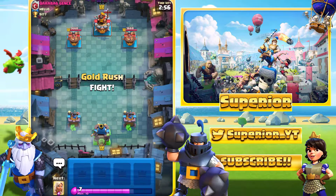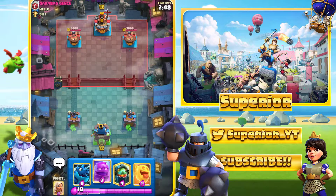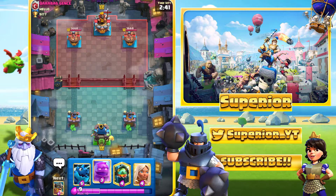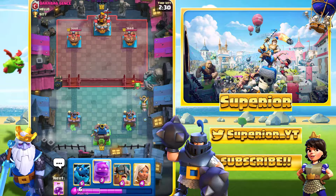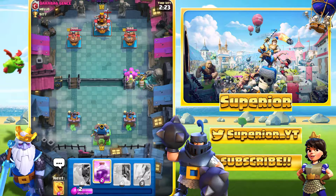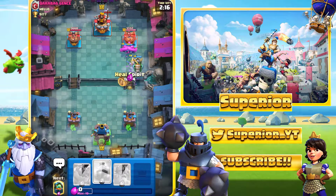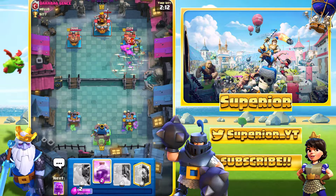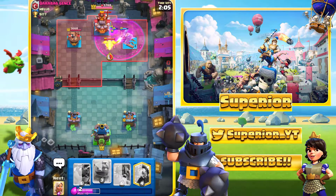Alright guys, here we go — game number four. We are against this individual. He does have Balloon badges, so it might be a little more challenging because the Balloon is a card I tend to lose to quite often. The E-Spirit is down. We'll go with the Inferno Dragon here. I've got a feeling this guy's going to have Mega Knight — Mega Knight Balloon just seems like he might have it. So we just have Minion Horde and Scarmy. We'll try to get the Arrows down as quickly as possible — and there we go, that should be the game. We managed to take everything out.